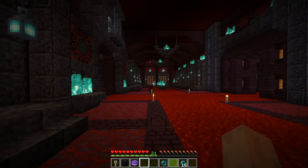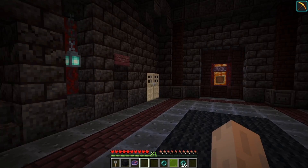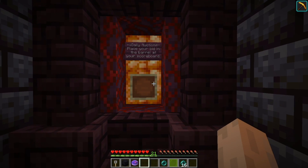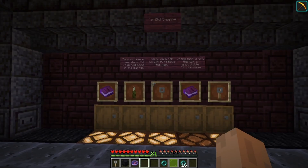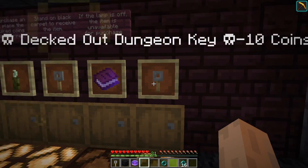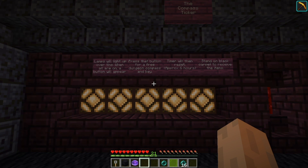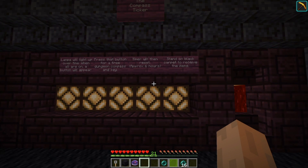We need to go into the room we enter the dungeon through. It says put your dungeon key here to enter. There's a daily auction, and this is the shop. Items are going to probably be more than the four coins we already started with — yeah, six. There's a compass ticker: lamps light up over time, and when they are all on, a button will appear. Press that button for a free dungeon compass and key.